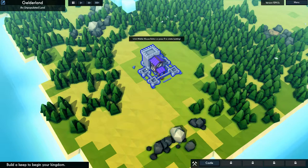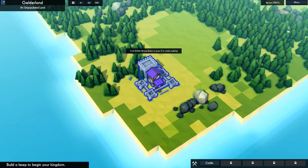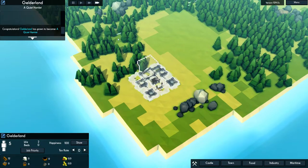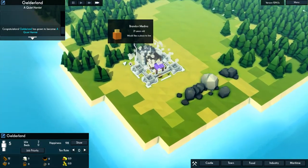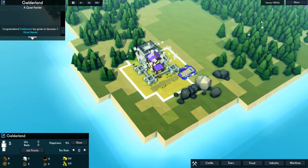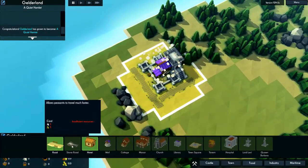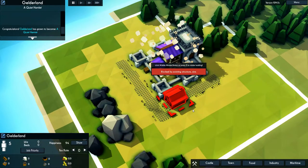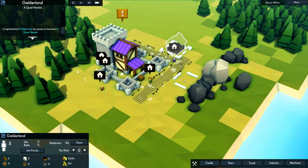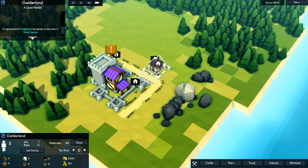That would get rid of the wood, sadly. Let's just put it there — this is all good land for farming, though, which is the problem. We are gonna need some initial food production. So let's just put it there for now. We'll put it on speed three. As you can see, we have our little people running around here. They'll build our castle real quick. But the first thing we're gonna do is drop some roads.